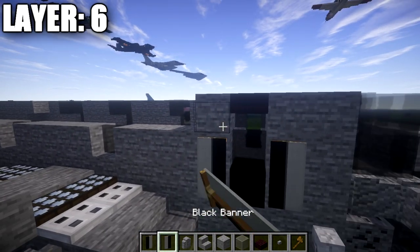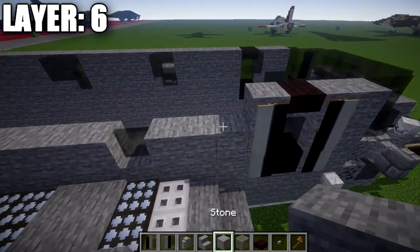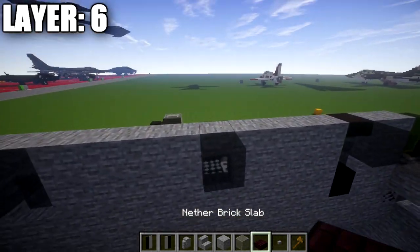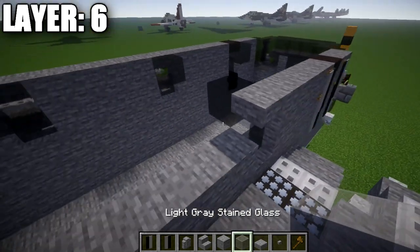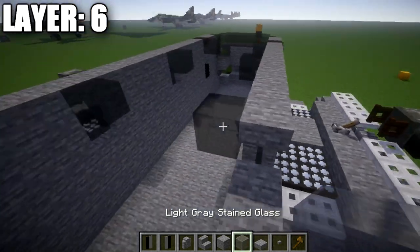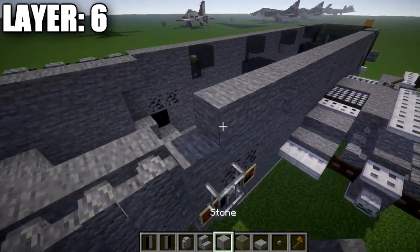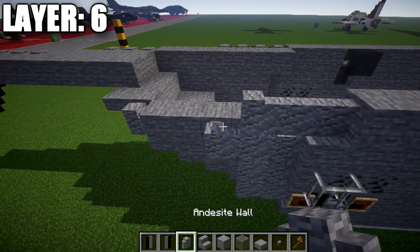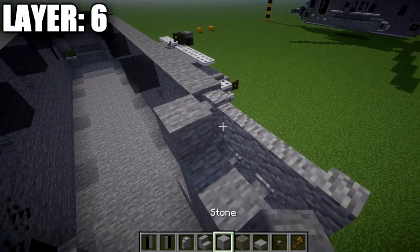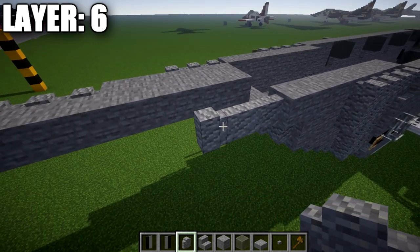After that, place three more stone blocks back, a stone top slab, and a light gray stained glass block in the middle. Then four stone blocks back, a stone top slab, light gray stained glass block. One, two, three, four stone blocks, stone top slab, light gray stained glass block. Then three stone blocks back followed by four andesite walls. Go to the side of those andesite walls and place seven stone blocks back, then three andesite walls. On the inside of the three andesite walls, place three stone blocks, followed by two stone blocks and then stone side walls — that finishes off your sides.